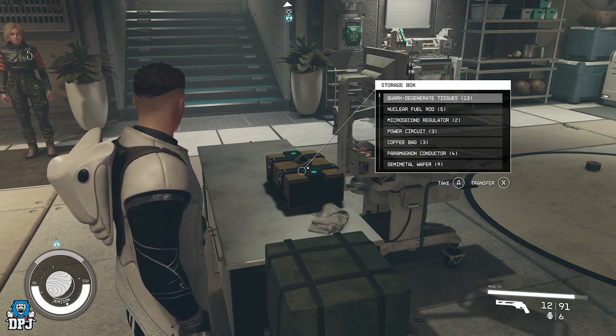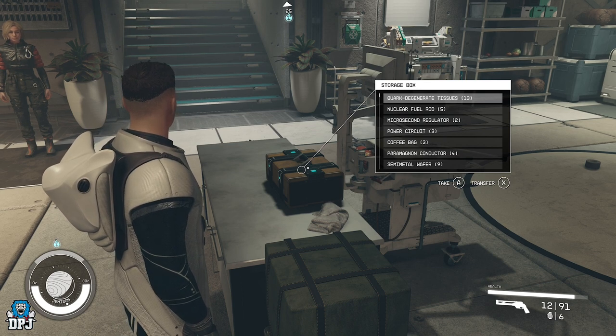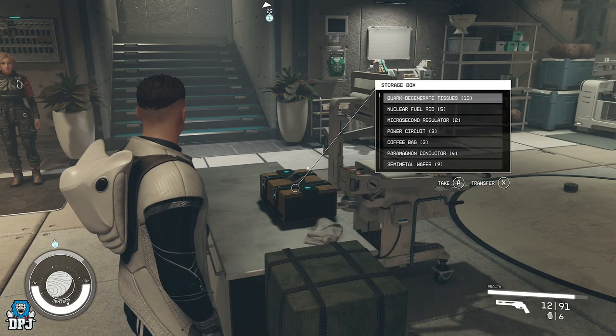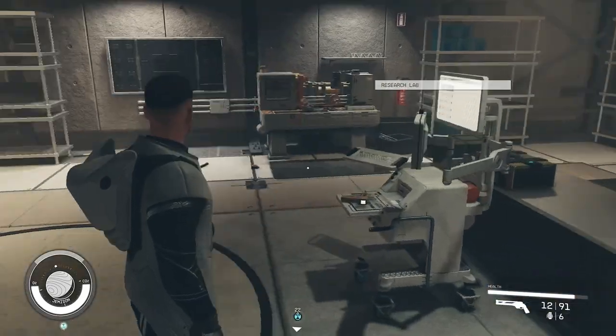You can also do this in ships with the captain's safes and lockers and stuff, but if you're going to be using these workbenches anyway, you might as well just use this storage box here.